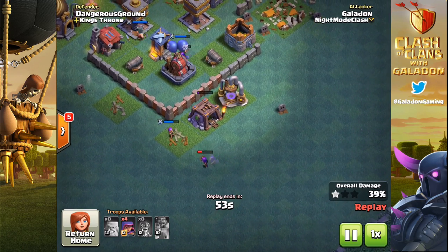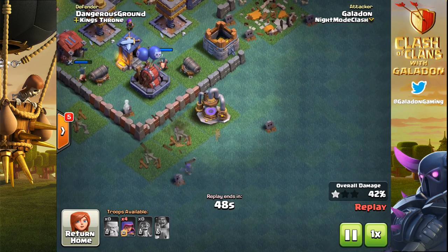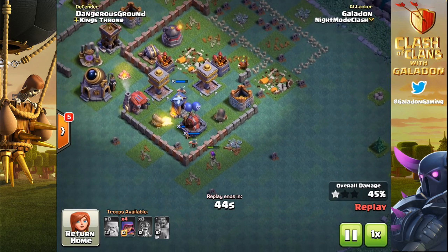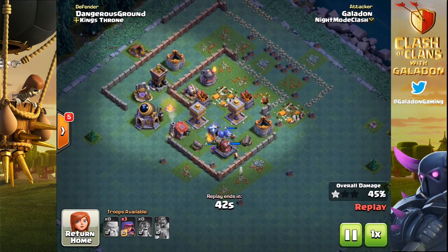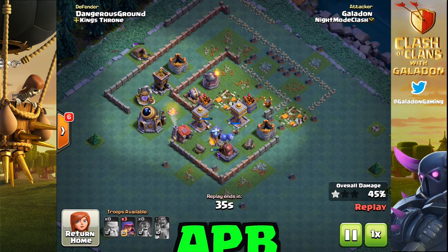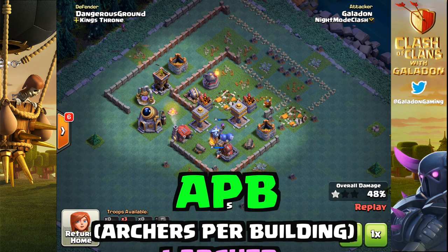We're pretty far from a second star here, but luckily we know exactly which structures are the weakest and how many archers we need to take each one down. Now at 45% with four remaining archers, one at the top left grabs that gold mine easily. And now it is time to bring up the APB — thanks to Cody for his help on this one. Yes: archers per building. This is important information.